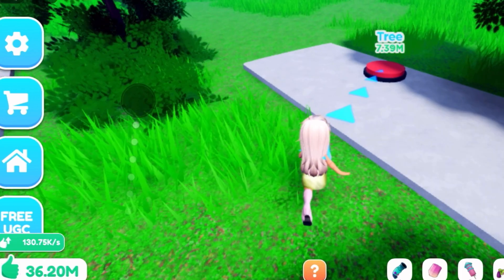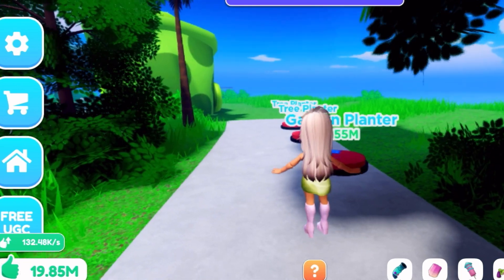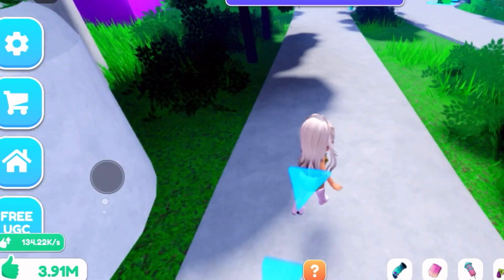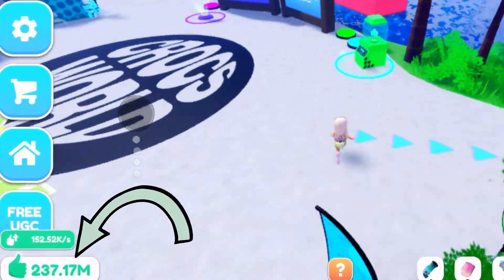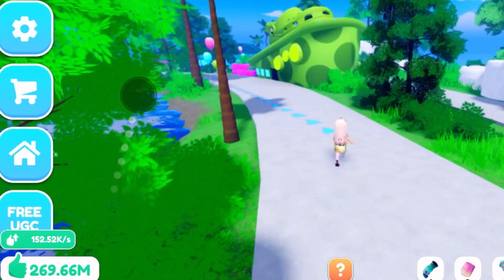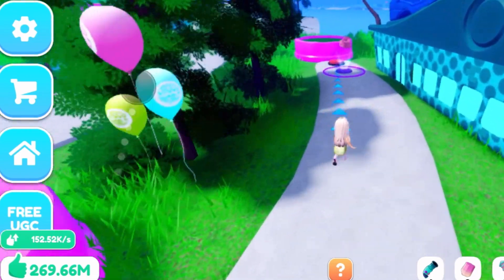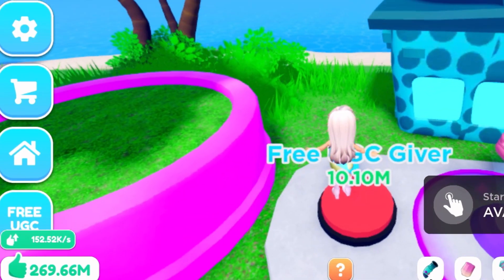You definitely want to dedicate hours to this. If you can't stay in the game, you could stay AFK to earn money — that's a good way to accrue a big bunch and then come in and just start smashing the buttons. We are nearing the end, and I want to show you what that looks like. When you get around to this area here, you have the design pedestal and it says 'UGC giver — 10.1 million.' We need to create this and then your rebirth comes up.